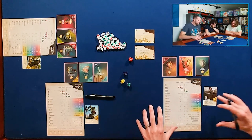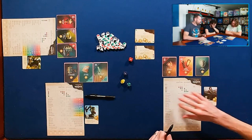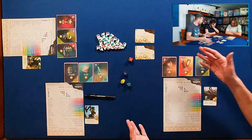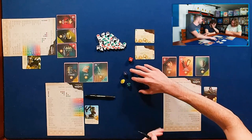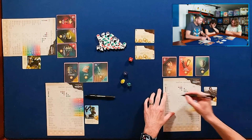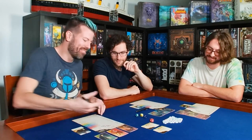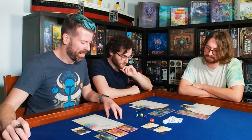The next phase is utilizing the dice to make progress on our crafting and research. What all of us are going to simultaneously do is choose two of these dice to resolve. Whichever two you select, you circle on your sheet just to track — mainly because sometimes in a roll and write you use one, it chains into something else, and you come back wondering how many you've used. So that's the main reason for circling them.